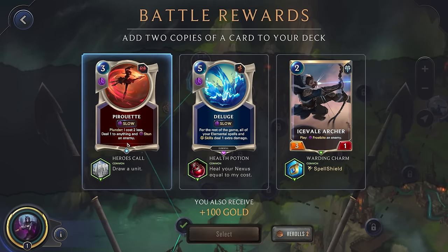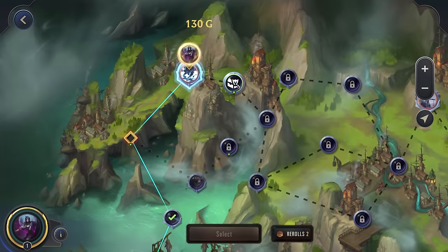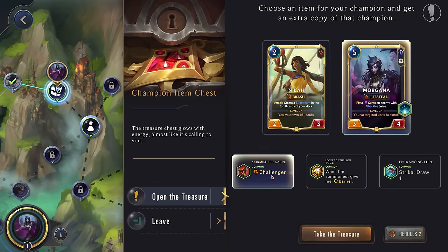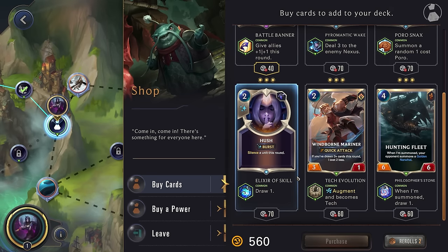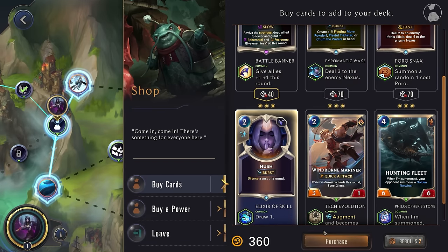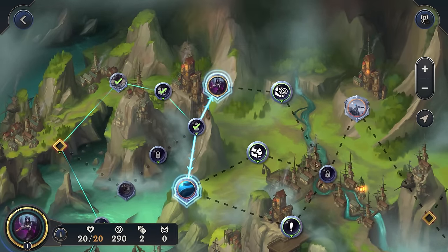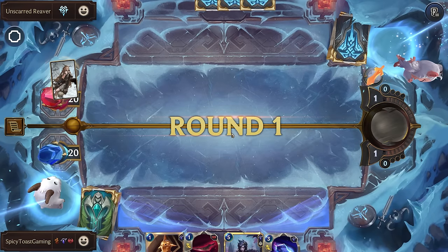We'll go here because this will let us target two enemies, so that'll be pretty good. Morgana. Let's go for the challenger. Unscarred Reaver — solid opening hand. I can't wait to just curse one of their champions so it's completely unplayable. Let's use a Dark Binding. We're going to save this to target if they play anything else, so we can just immobilize it.